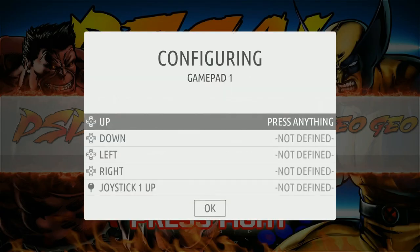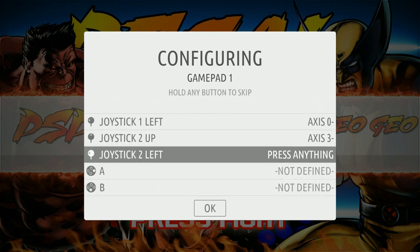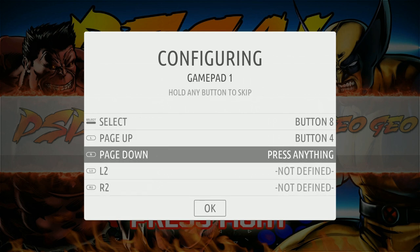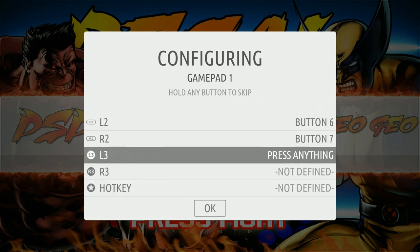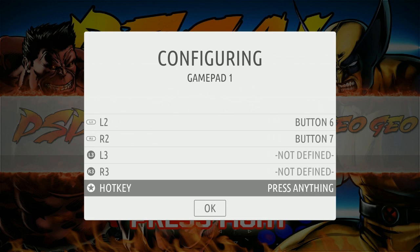Getting started on this image, it will prompt you to configure your controller. My Logitech F710 had no issues here. Joystick 1 was D-pad, Joystick 2 is your analog, then A, B, X, Y, Start, Select, your bumpers, and your triggers. I just skipped L3 and R3 by holding down A, with hotkey select on mine.